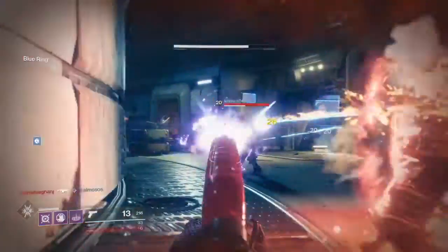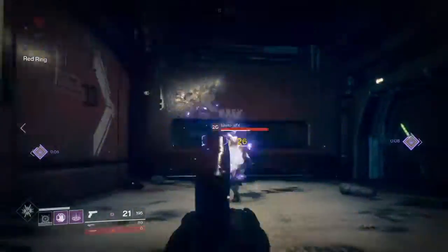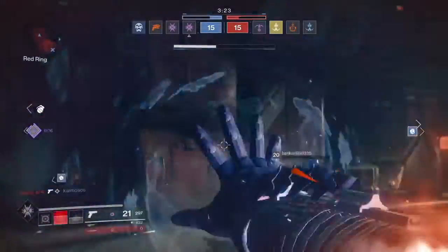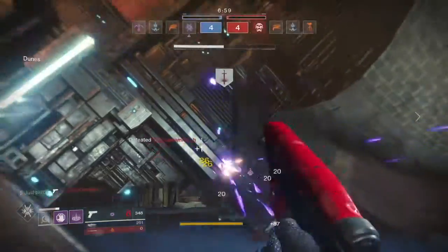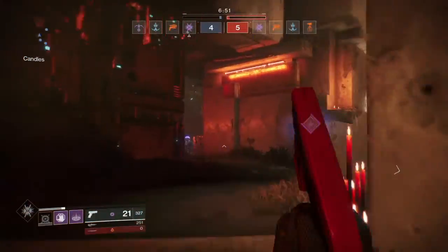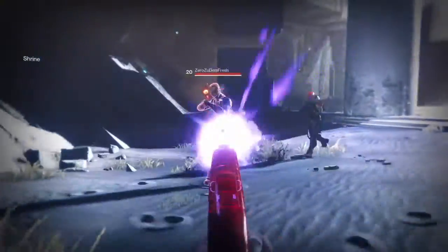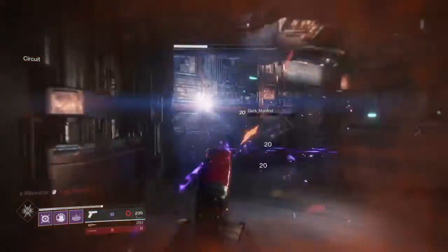Number two: the only sidearm on the list — the Last Hope. This is a very widely used sidearm and a lot of people will be running with this in PvP. It's 450 rounds per minute and has the shortest time to kill of 0.73 seconds. Obviously you're not going to run around with purely just this — it's not Destiny 1 anymore — but as a finisher or up close, this is an absolute melting machine. If you've got this and haven't used it yet, I do suggest running with it. You'll be very happy with it.